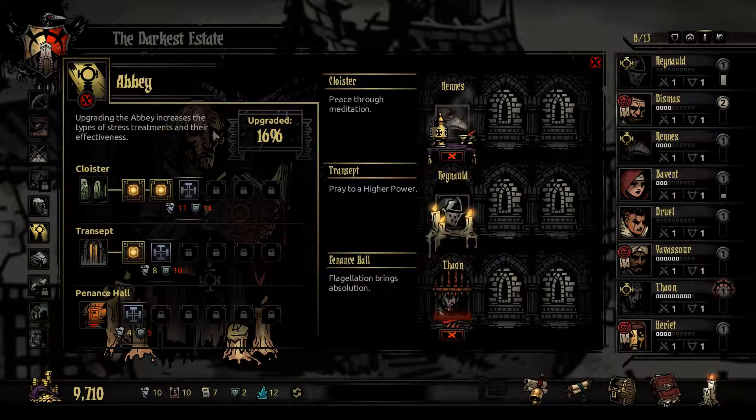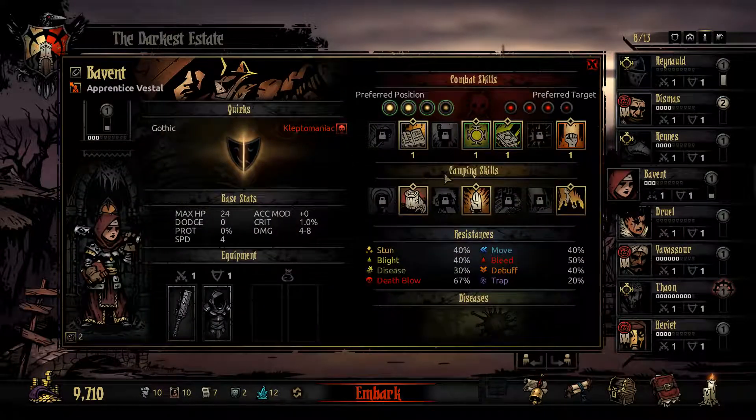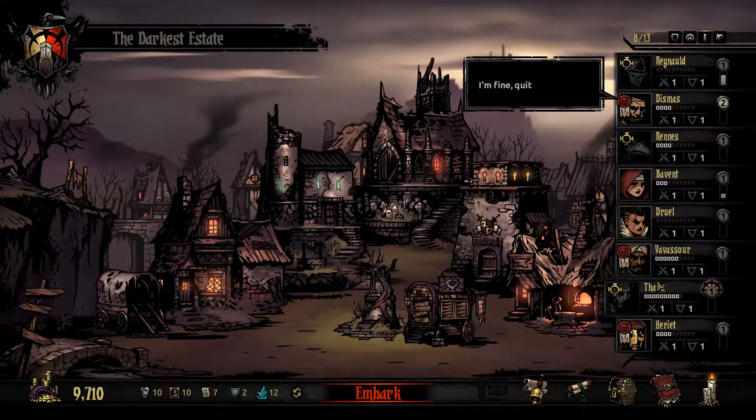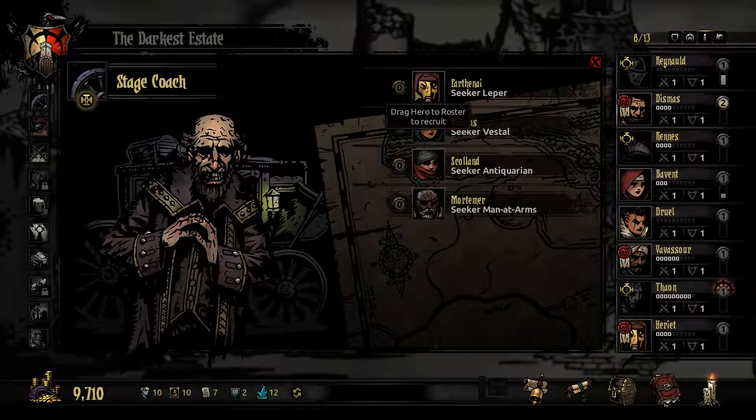We're back. I got this Cloister here — it reduces treatment cost by 15%. These second ones are pretty much reducing the cost. I placed him in here; should have upgraded first probably. That's okay. I'm thinking I'll use her as a healer even though she's a kleptomaniac, which can backfire pretty badly.